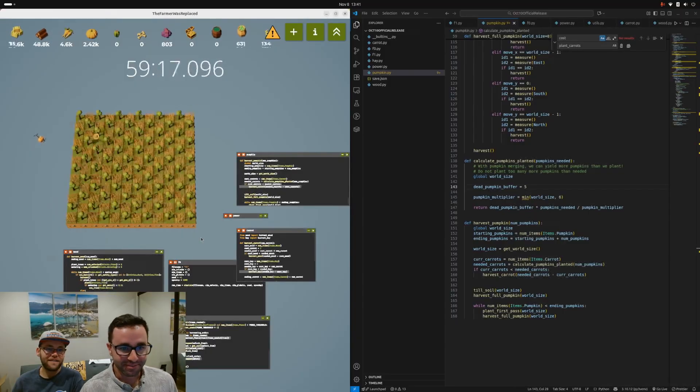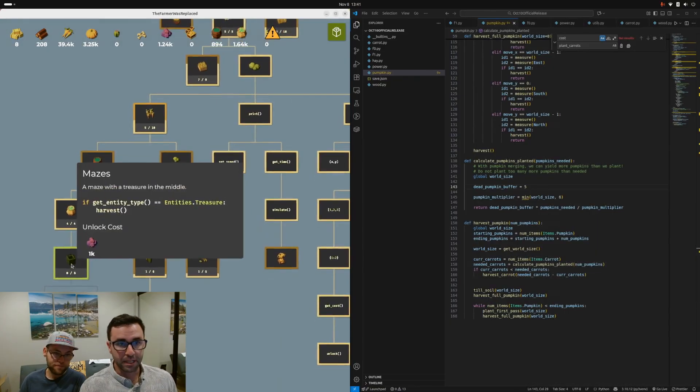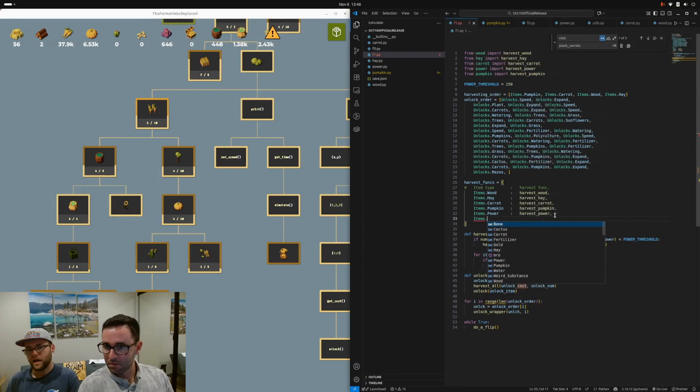I'm obviously gonna keep all that in. Great, this is looking good — back in business! Okay so we can unlock mazes now. Let's do it, but we need to be careful because as we change the order of things we might not have 1k weird substance. We don't have any script for getting weird substance.